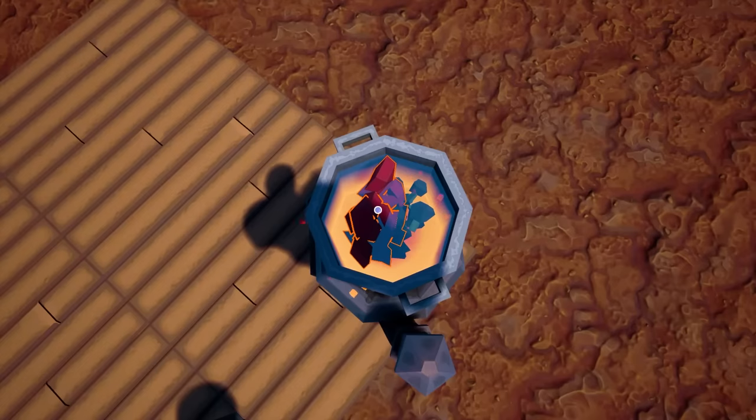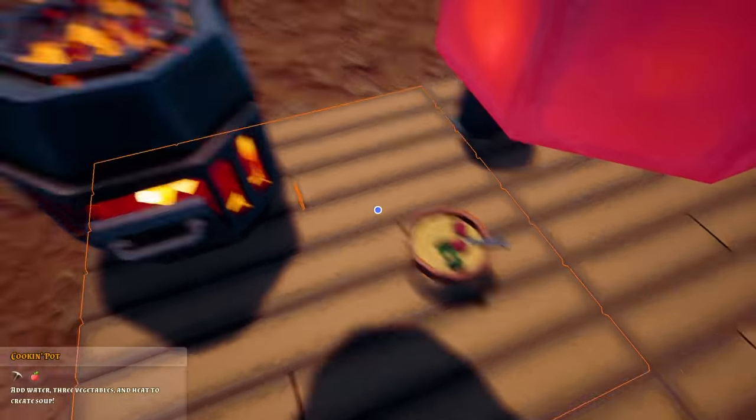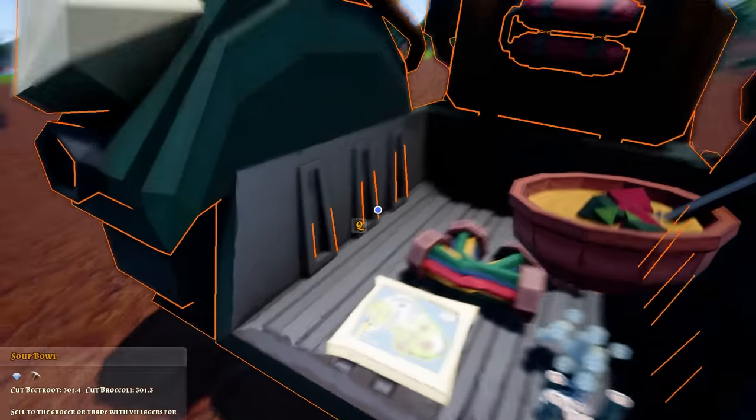And then we patiently wait for mega soup. We'll dump the mega soup into the bowl — and somehow that's 600 pounds of beetroot broccoli. Disgusting.